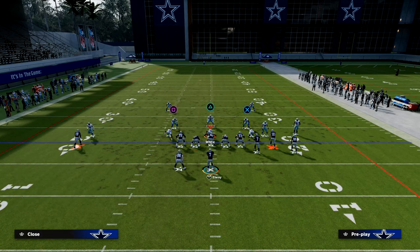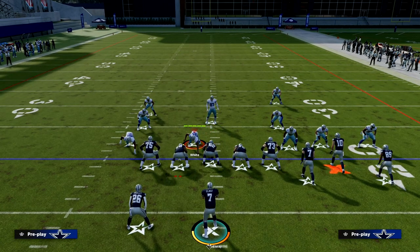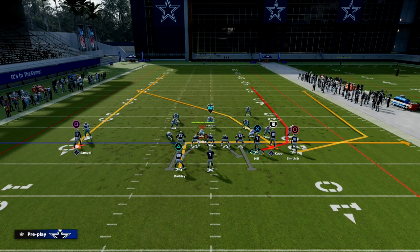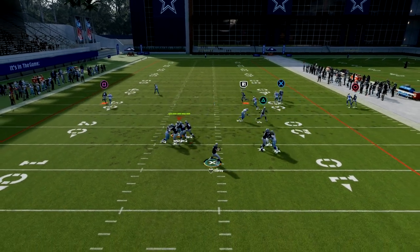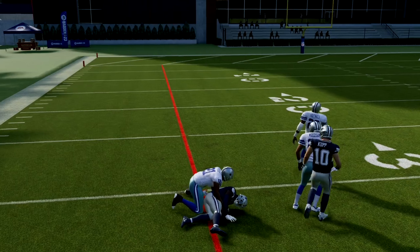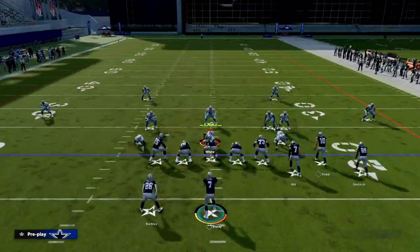What's becoming popular to stop that is Cover 2 man stuff where they shade underneath with eight dropped. If they shade underneath, Debo Samuel is a great option on this play. You free-form pass it up and outside, and he's going to be able to attack the Cover 2 man meta where they shade underneath.